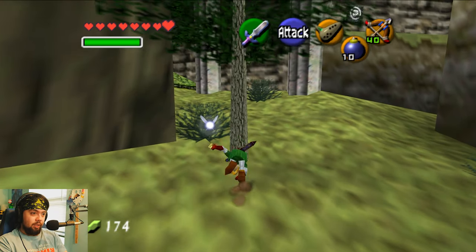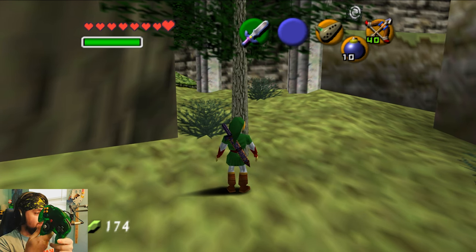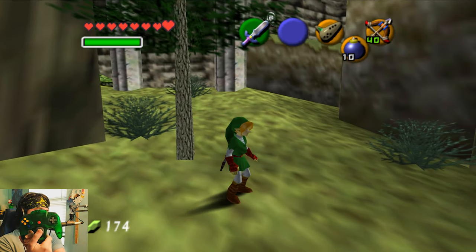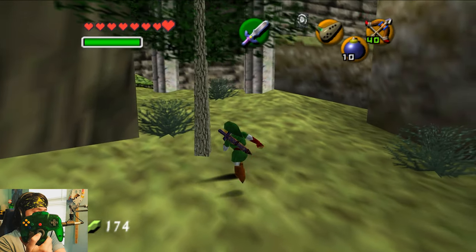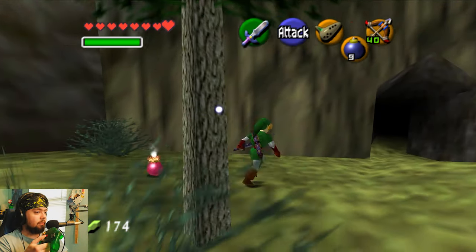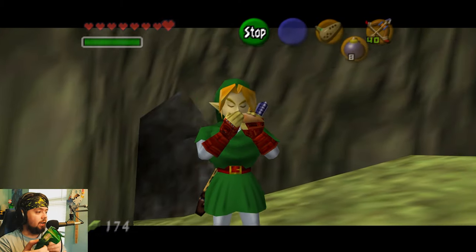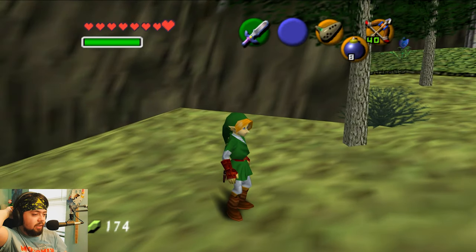Hey guys, welcome back to Sealed Palace Revisited. I got this awesome third-party Nintendo 64 controller from Amazon for 18 bucks, and I got an adapter to connect it via USB to my PC. It works really well - the stick is amazing. It doesn't feel exactly like the original N64 controller stick, but it's super accurate. The buttons are super responsive, nice and tactile and clicky. All the other buttons including the D-pad feel very accurate to the original N64. I'm super impressed with the quality - it's like Midora or something on Amazon.